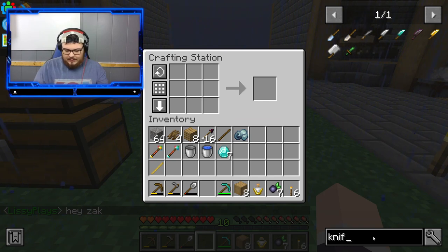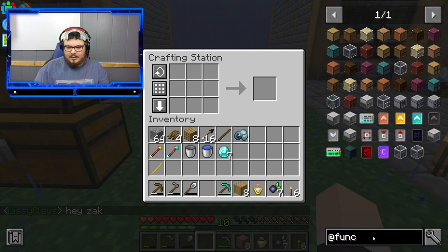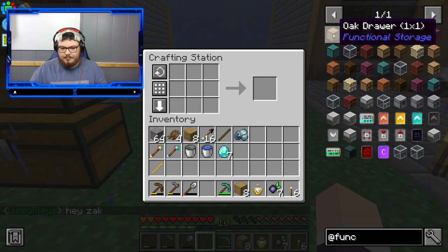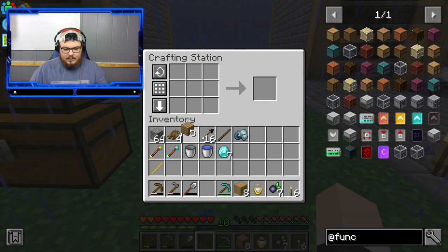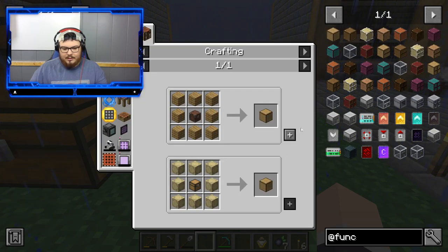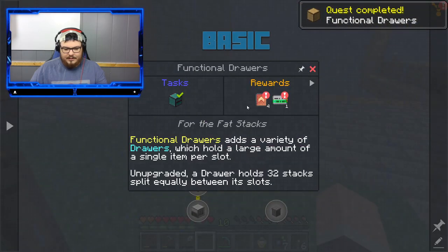Let's go ahead and get the functional storage pulled up here. We need an oak drawer, which requires a chest. We have just enough wood to do that. Let's go ahead and get ourselves some more planks here and craft this up. We have completed this quest.